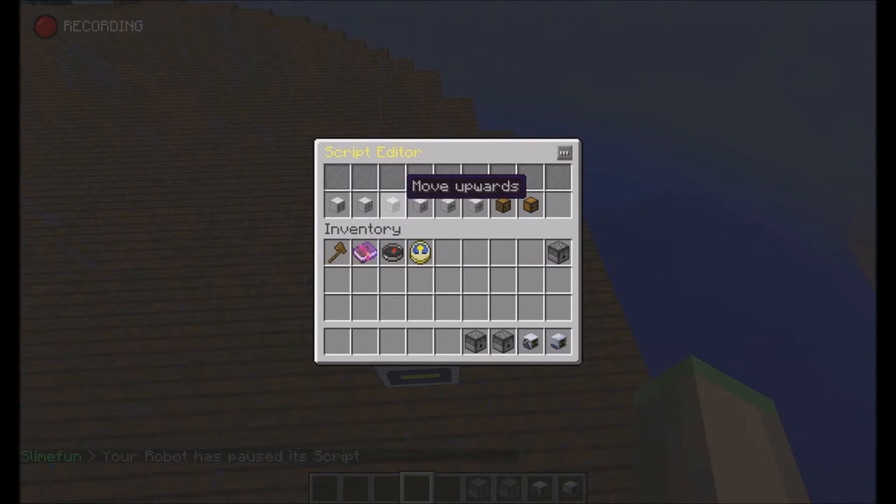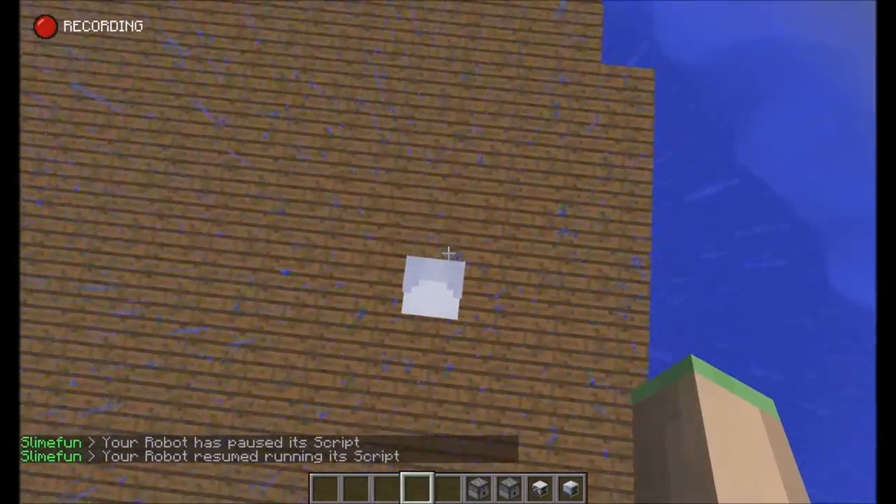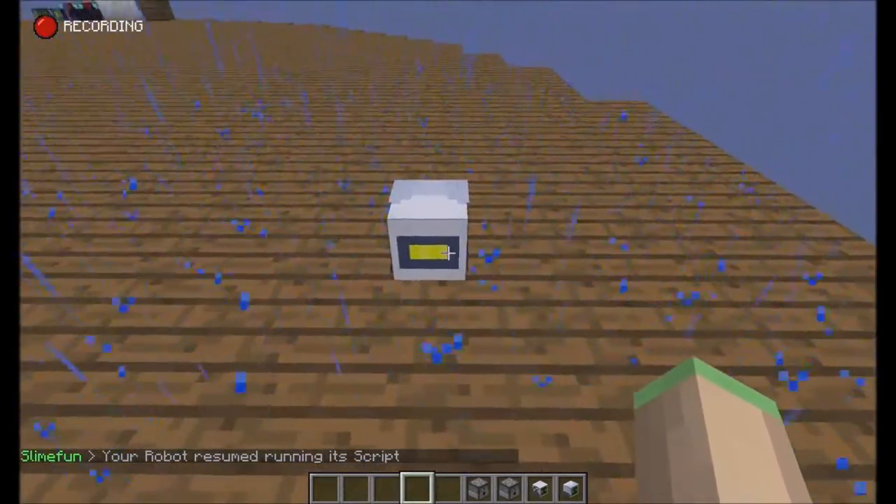But I want him to go down again, so I will just change this script component right here to move downwards. And if I start it, it's going to move downwards. It's simple as that.